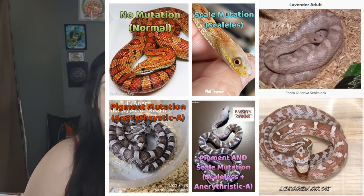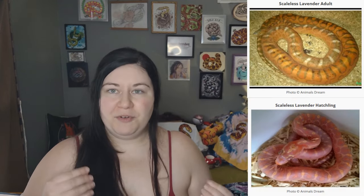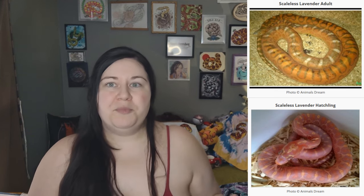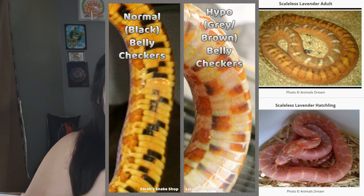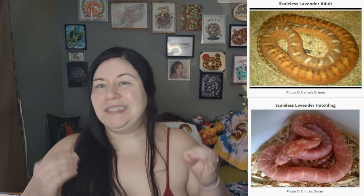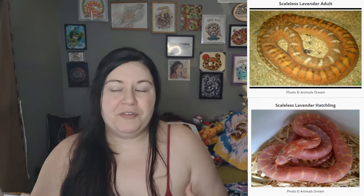Just a brief synopsis of what lavender actually does: lavender is more of a scale mutation than a pigment mutation. It is a little bit of a pigment mutation in the fact that it is kind of a hypo type, but we know it's more of a scale mutation because we have bred it into scaleless before. In the lavender scaleless, the black is reduced to more of a gray color — that's how we know it's more of a hypomelanistic type — but we still have reds and some yellows underneath. It's a pretty common belief that lavenders cannot really get yellow; sometimes you might see a tiny bit up by the cheeks and on the sides, but you're not really going to see yellow on the body of a lavender most of the time.